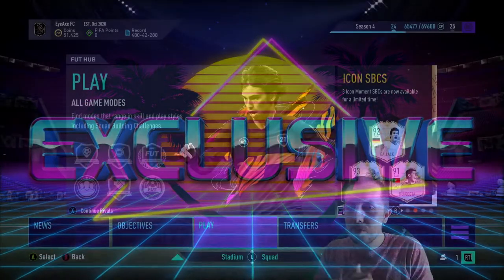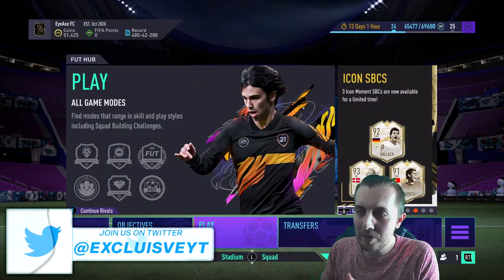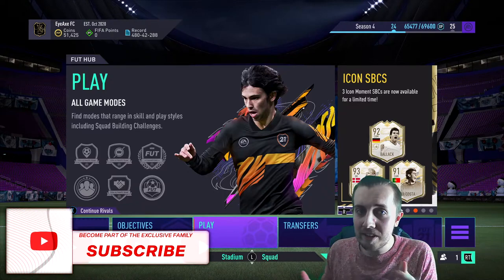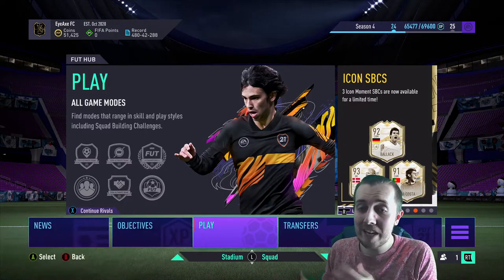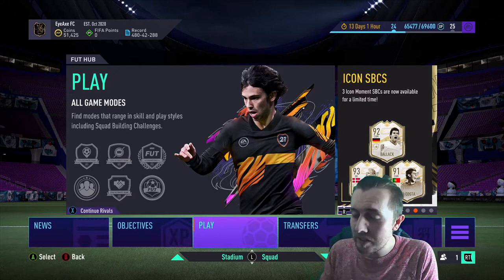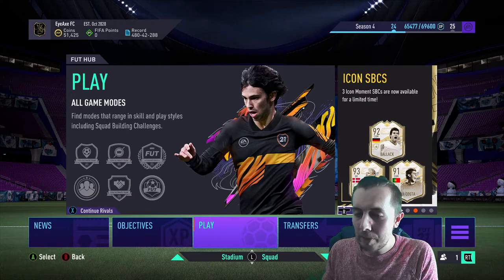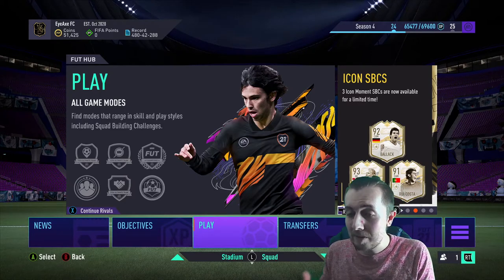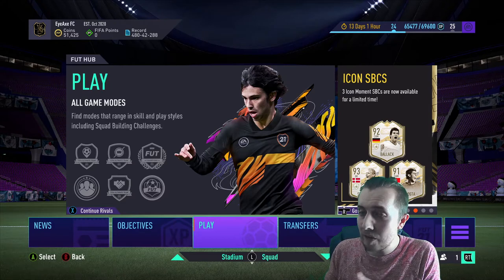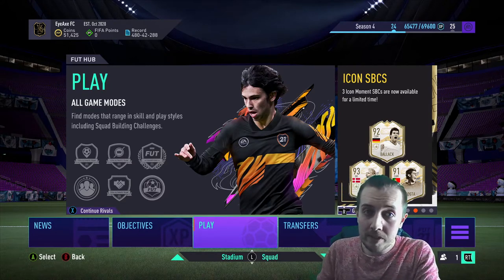What's good team, welcome back to some more FIFA 21 content. Today we're back with a brand new episode of the Draft to Glory. If you're new to this series, it's pretty similar to everybody else's draft glory series on their channels, but we've got a wheel with certain stipulations and themes that we can build drafts around. If you've got any ideas of what you'd like to see put on the wheel, let me know in the comment section below.